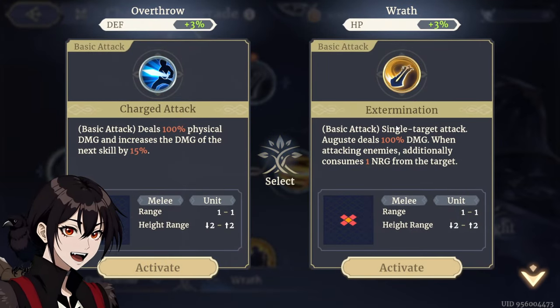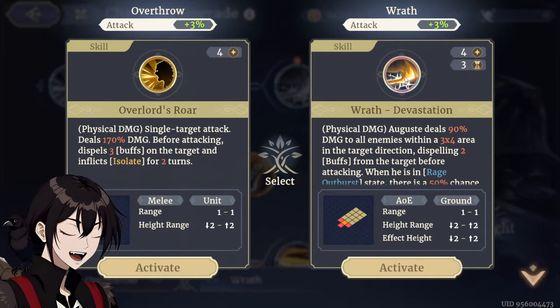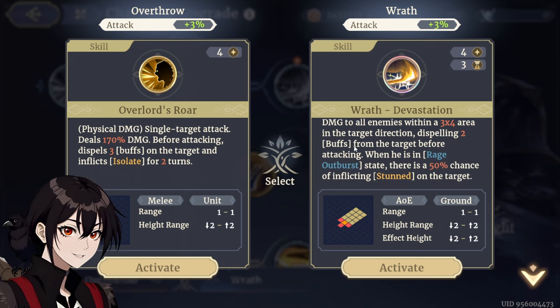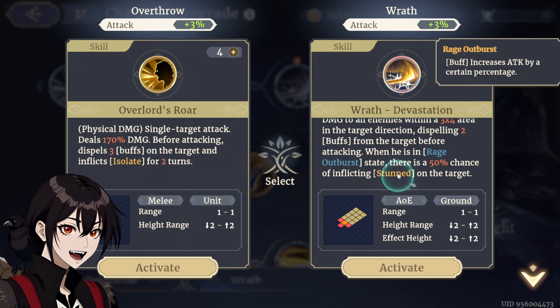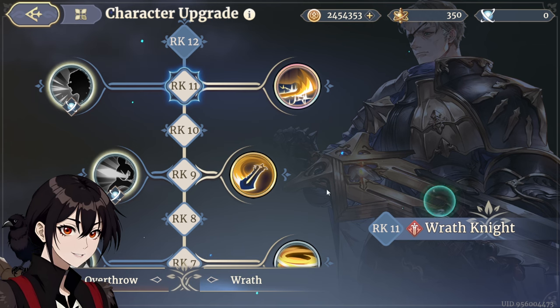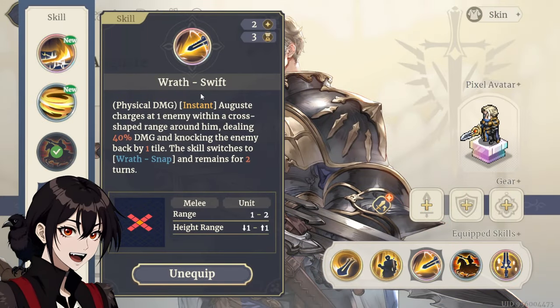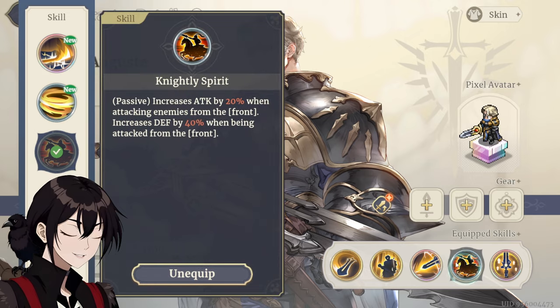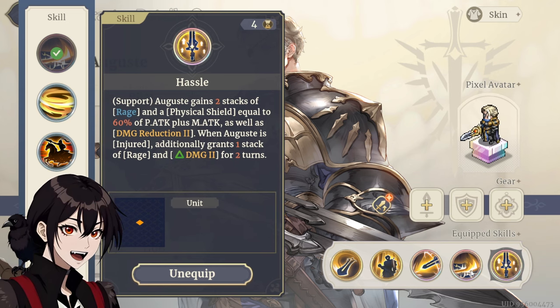Rank 9, basic attack — we go with Extermination. Honestly kind of crazy that he burns energy on the enemies as well. And rank 11, of course we go with the Devastation, the massive AoE: 90% damage to all enemies in a 3x4 area, dispels 2 buffs before attacking, and when he's in Rage Outburst, also 50% chance to stun. AoE and stun. Did we actually go full Wrath? Yeah, we actually went full Wrath. Slot in Extermination, of course we keep Wrath Swift. Knightly Spirit swaps for Devastation. And I guess we're keeping Hustle as the last one.